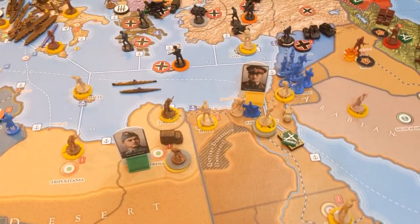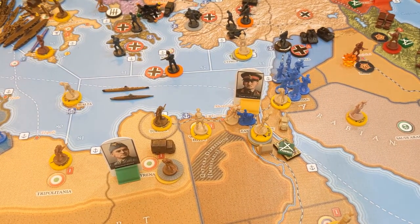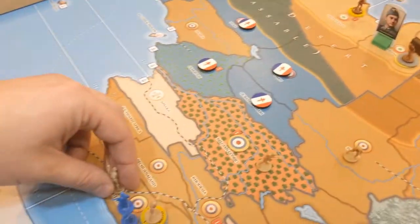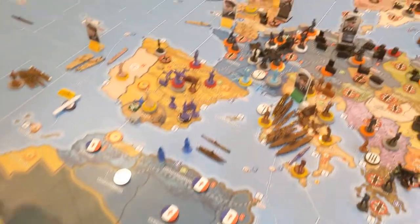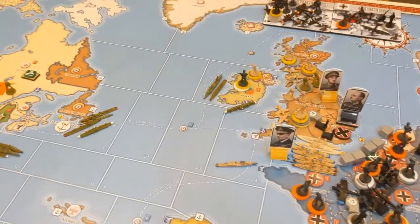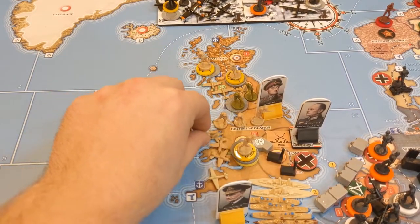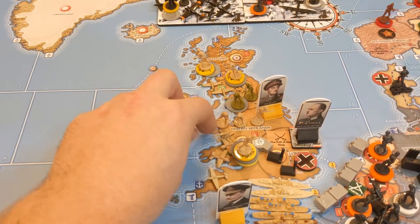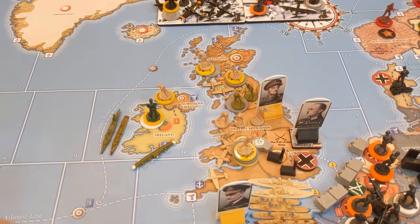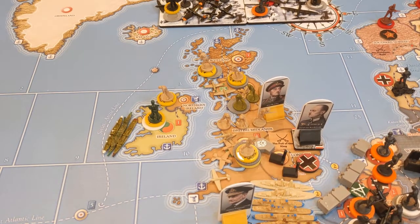We are also building a factory here in eastern Egypt, and we are also going to be building in South Africa — one infantry down south here, and one anti-aircraft up north there. I should also non-combat move the existing anti-aircraft down south to that position, so there's one in British Midlands and one in northern England.